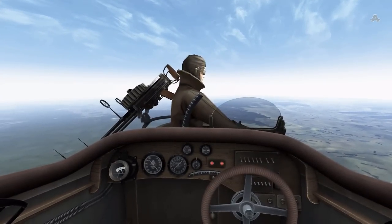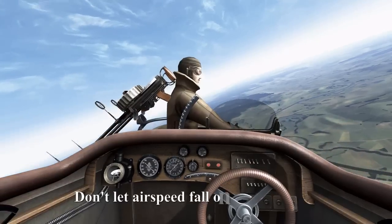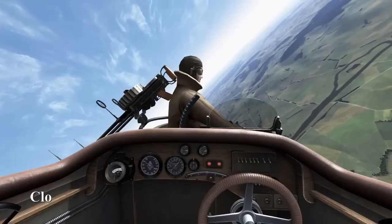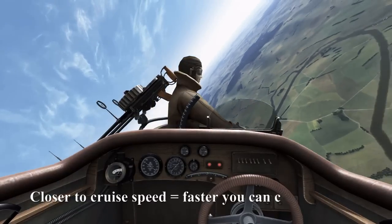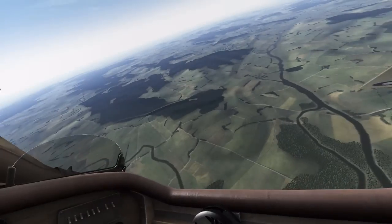We're in straight and level flight, cruising at 85 miles an hour, and we begin our turn. We don't want our speed to drop below 85 miles an hour, so we don't have to worry about getting back up to cruise speed and waiting for the acceleration bubble to completely stop in order to do our speed calculation.